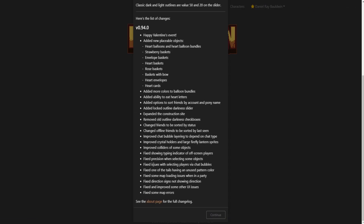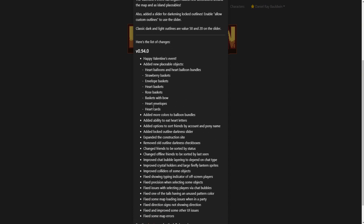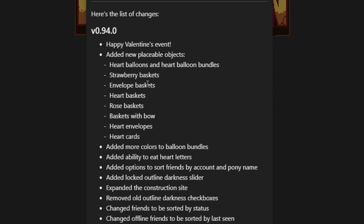The main thing you're probably curious about are the new Valentine's Day objects. We have strawberry baskets, envelope baskets, heart baskets, rose baskets, baskets with a bow, heart envelopes, heart cards, and so on.